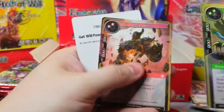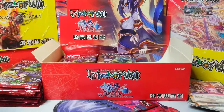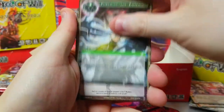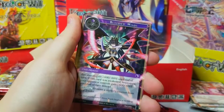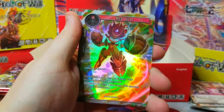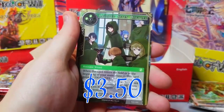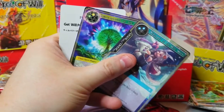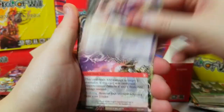A Heroic Epic for a Thousand Nights rare — probably not worth anything because there's a promo for that card. Whenever there's a promo card, the main card's value goes down, and this is Force of Will so there's not a lot of value. Red Leaf as our common foil and Seven Disciples as our rare behind it — some nice uncommons.